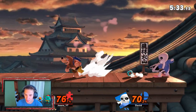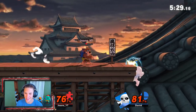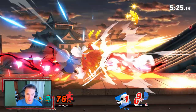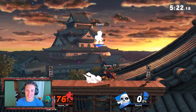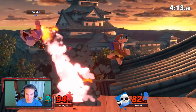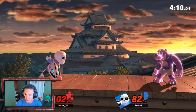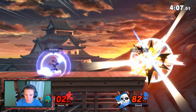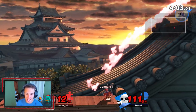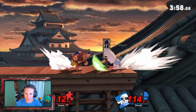I want to test the side B more — I think it hits like a truck. Yeah, it hits like a truck! Dropping another bomb — I love dropping this bomb. We could end them just by grabbing and throwing them, but that's no fun. You can set something up like that and combo into it.